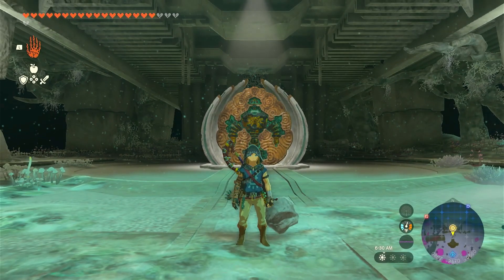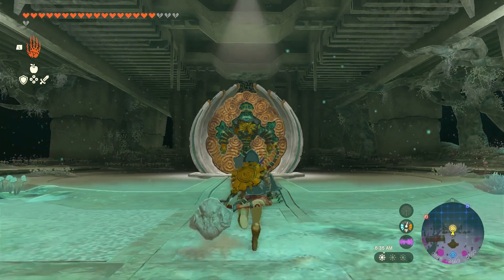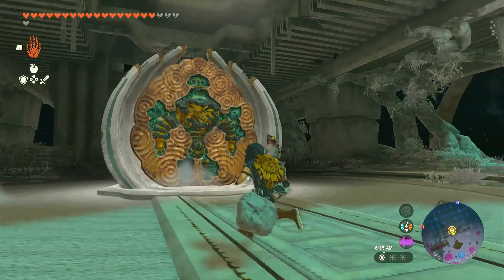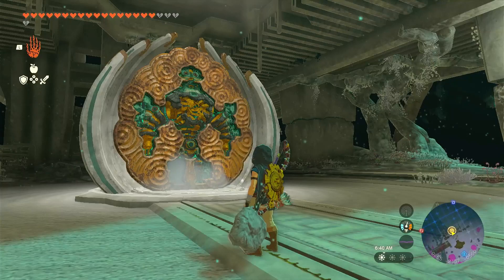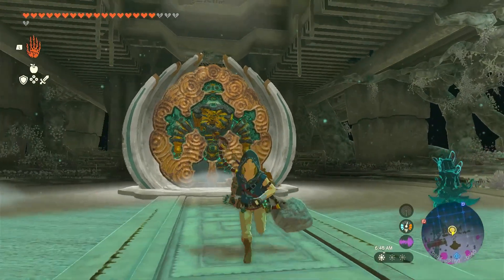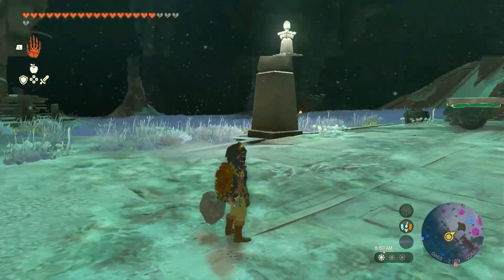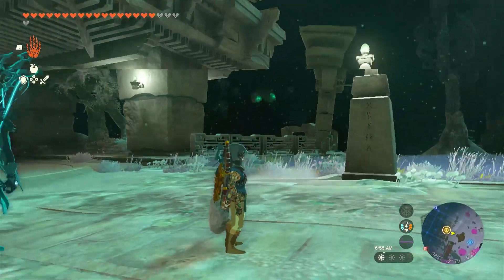Hey everybody, it's Ozone and Eagle Eye Five. We're back with trying to build the body for the Spirit of Mineru. In the last episode, we got both arms — the right arm and the left arm. In the episode before that, we only got the left leg. So now we need to get the last remaining leg, and there are these little glowy areas. Our last one is up and over there.